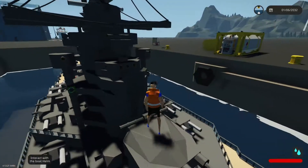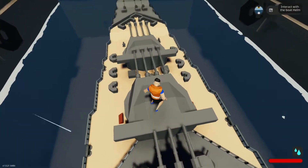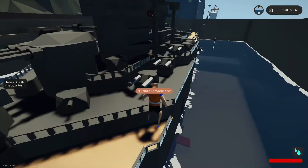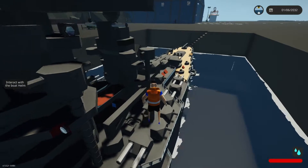Hello guys, welcome back to Squad Blue Shadow, and today we have another sinking ship survival. In today's episode we have an amazing battleship called Alsace, aka it's a French battleship. I don't exactly know how to pronounce it, so that's okay.